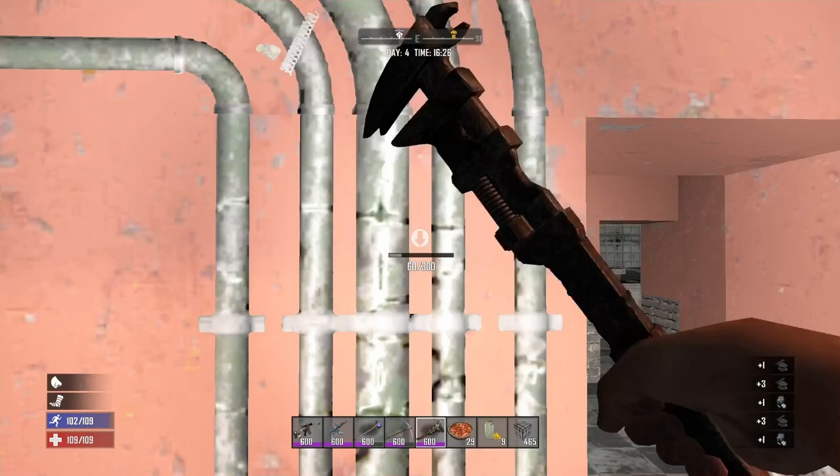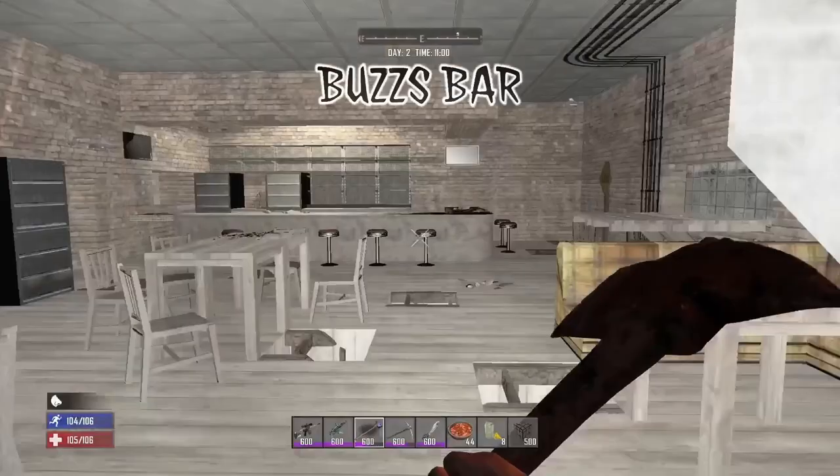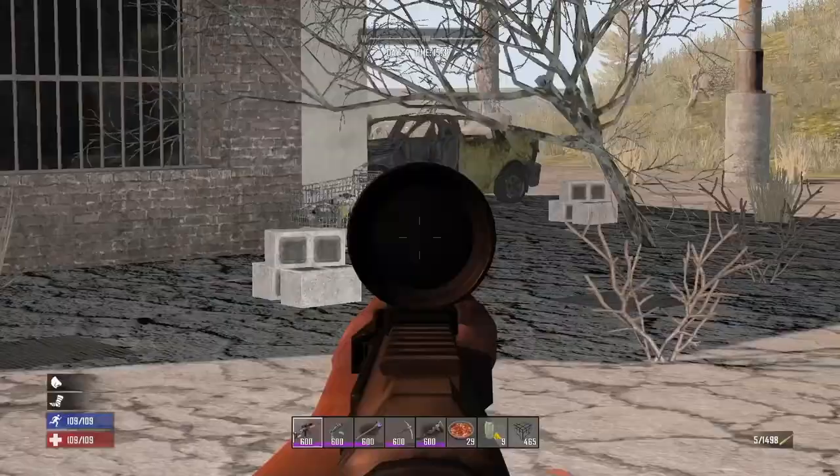Buzzers Bar doesn't have a lot to offer late game but early game you can break down all the couches for cloth and wrench all of the TVs, lights, and wires. You can find six beverage coolers inside and in the back kitchen you can find a wall safe.